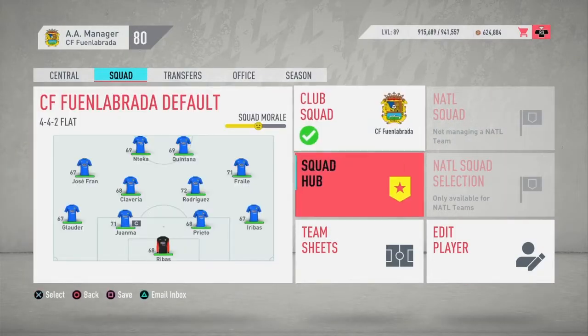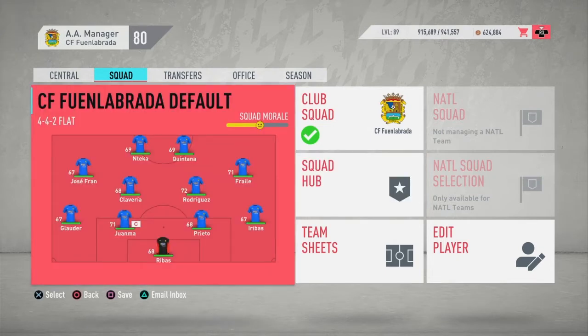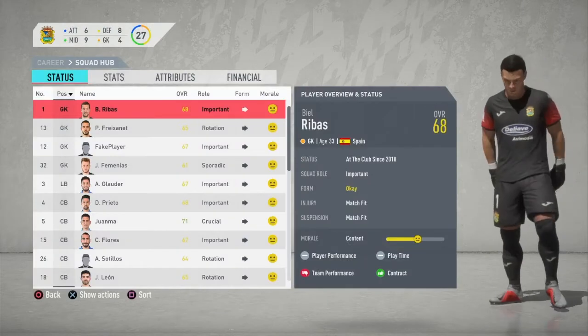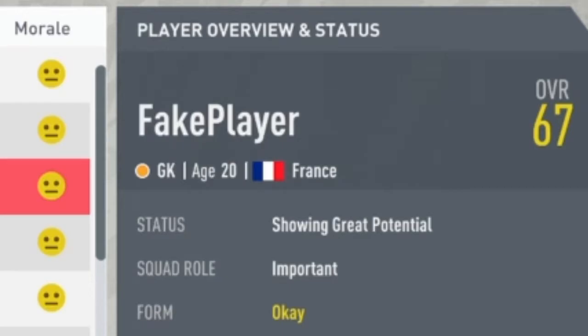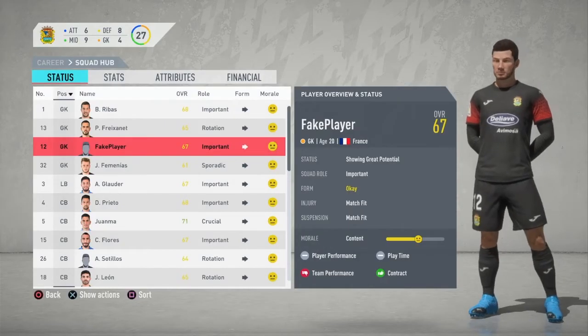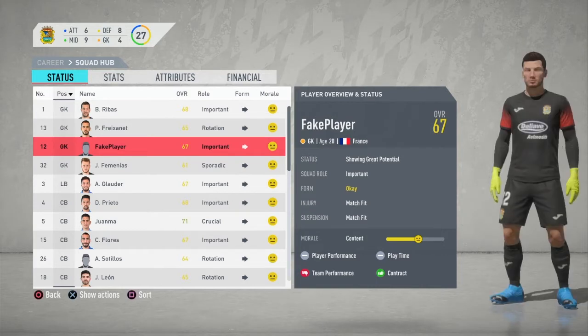Inside career mode, let's go over to the squad hub. The squad looks very normal at first — until we go to Squad Hub. And here we have this guy: his name is Fake Player, he's 20 years of age, 67 rated, and he's showing great potential. Let's try to make him one of the best goalkeepers in the game.